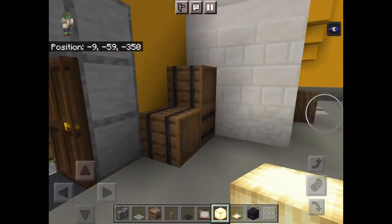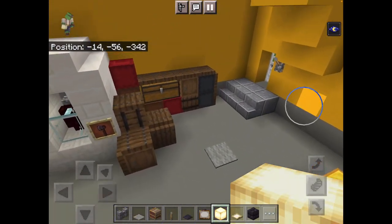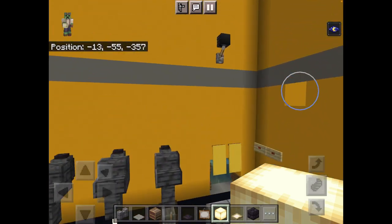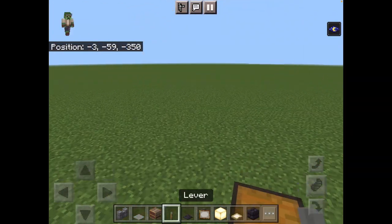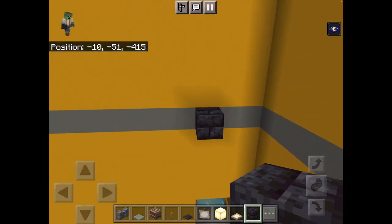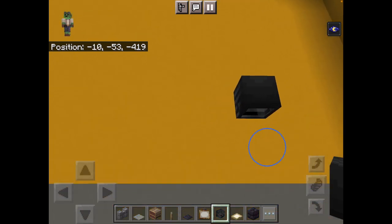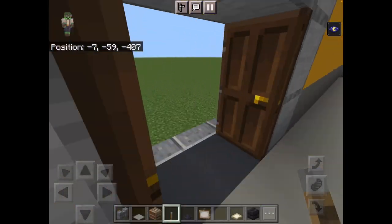We'll do the catwalk later but keep your polished blackstone. Over here you want to place a polished blackstone, place it with a skeleton skull facing backwards, and place a lever so it looks like a security camera. You don't need your skeleton skulls anymore.